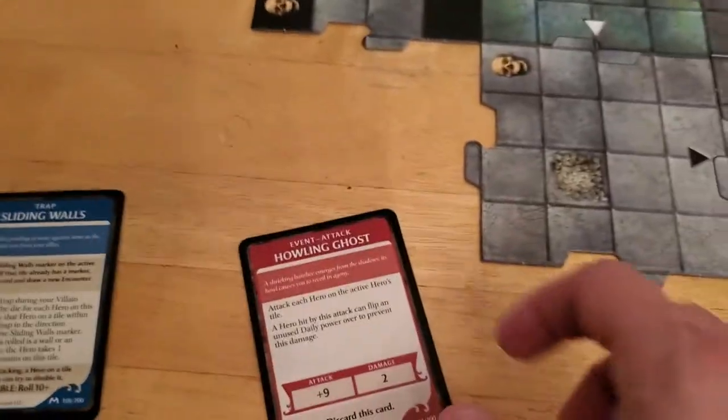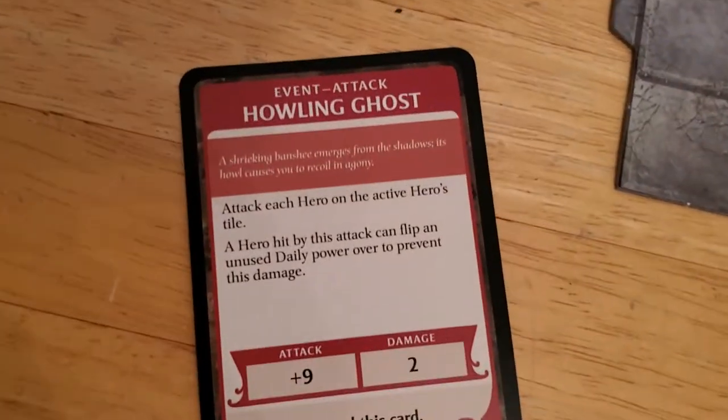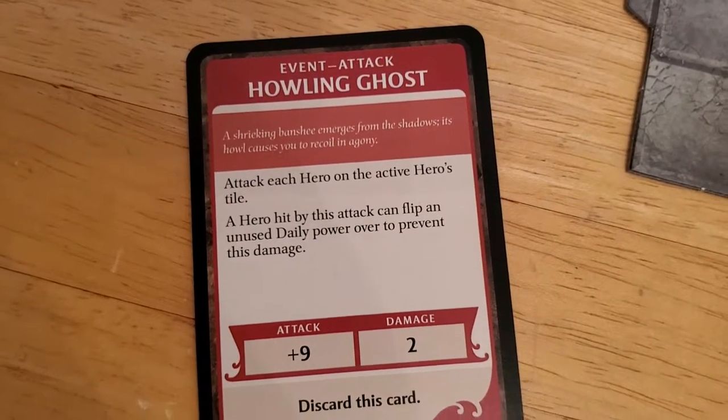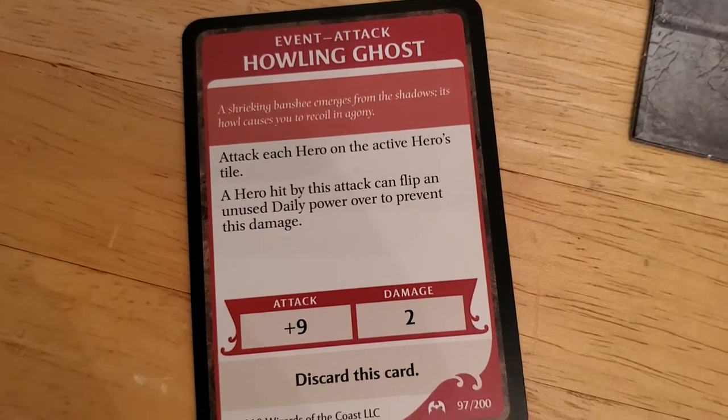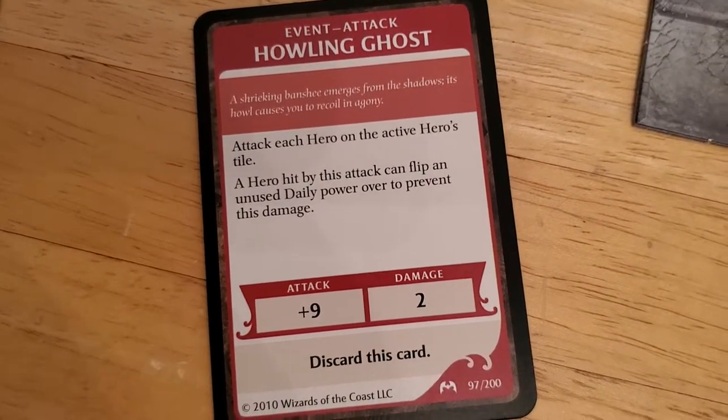The encounter card is Howling Ghost: attack each hero on the active hero's tile. A hero hit by this attack can flip a daily power to prevent the damage.